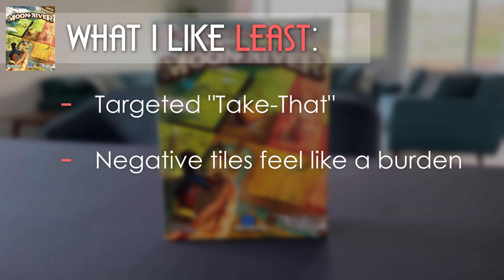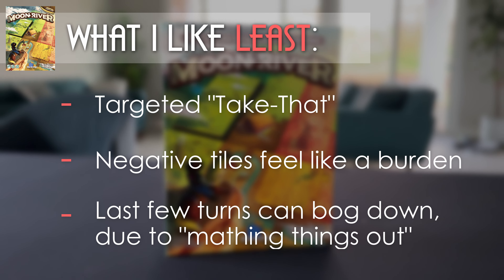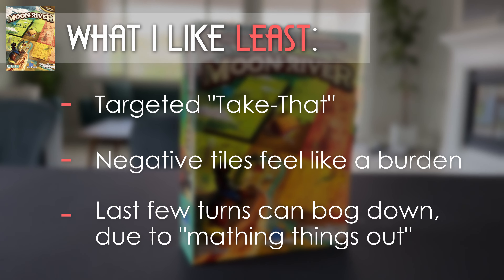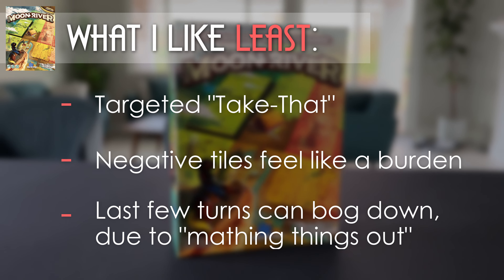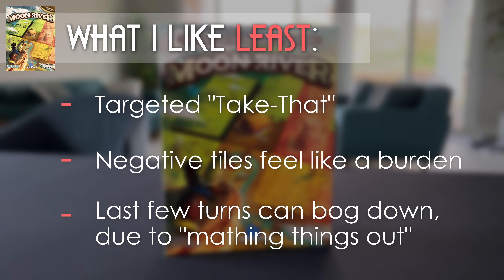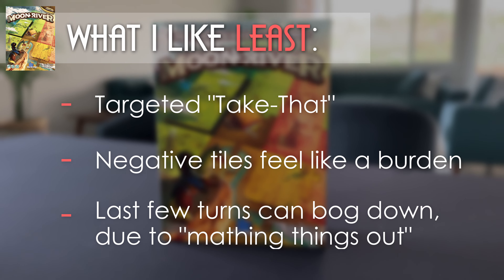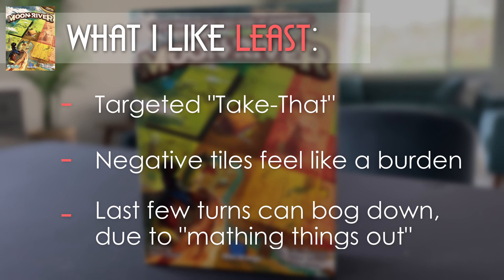Lastly, this is one of those games where during the last few turns, it can bog down a bit due to the urge to math things out. If I take this action that gives me another cow, it'll net me six more points at the end of the game — but if I do this other action, it'll net me four points but also take away three points from another player. Players who can math these options out in their head fast will have an advantage. Players who can't risk slowing the game down, or in order to keep things moving may just make a decision on feel, which means at the end of the game they might have some regrets. Of course, there are a lot of games like this, but compared to King Domino, which has much fewer choices, it's a lot more pronounced in Moon River.